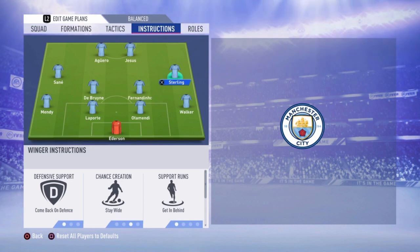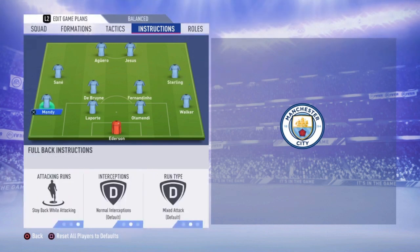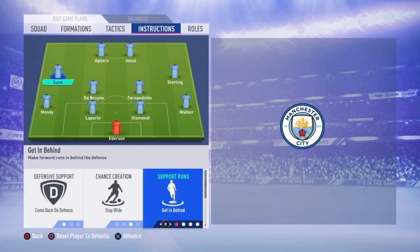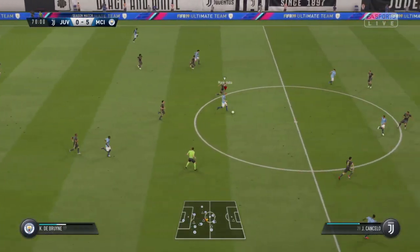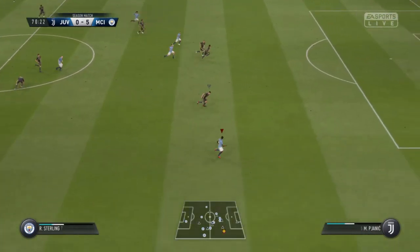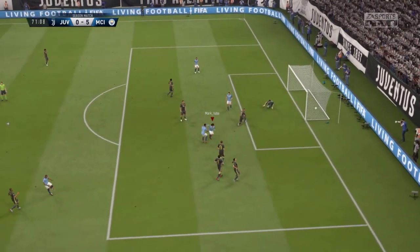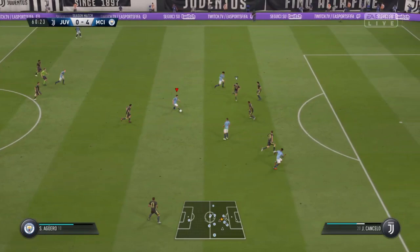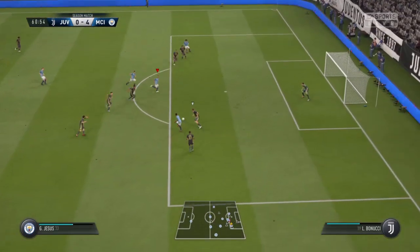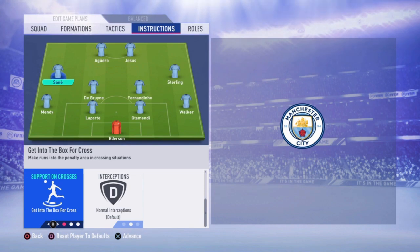Then we have Sterling and Sané — both the same instructions: come back on defense, stay wide, get in behind, and get into the box for the cross. As you can see, Sané and Sterling are really wide. When you are attacking, they get into the box to be an extra passing option and help score goals. They are always running deep when there is some space, making so much ground and creating space for themselves and for the other players — especially for De Bruyne — so you can pass the ball around really well and score goals.